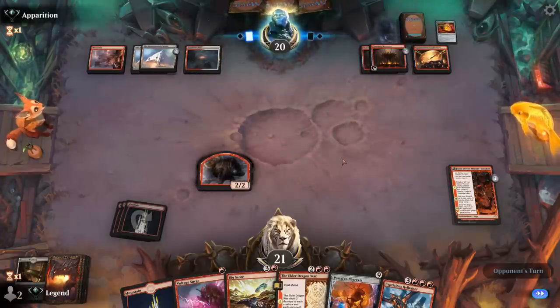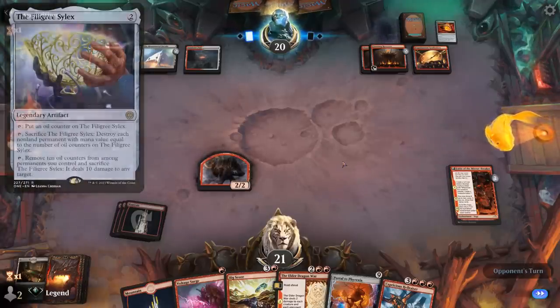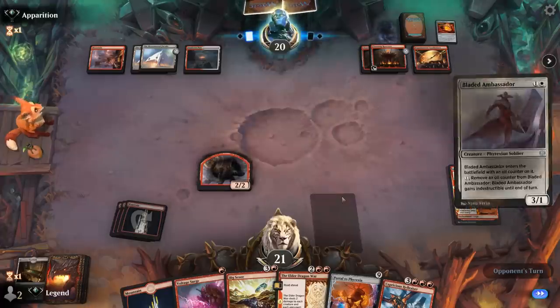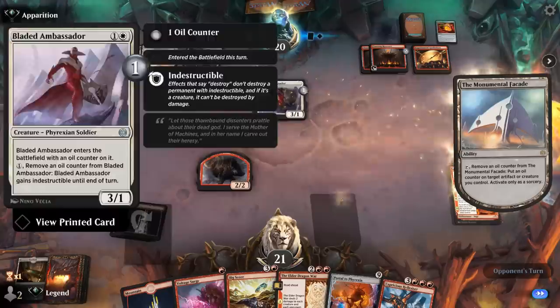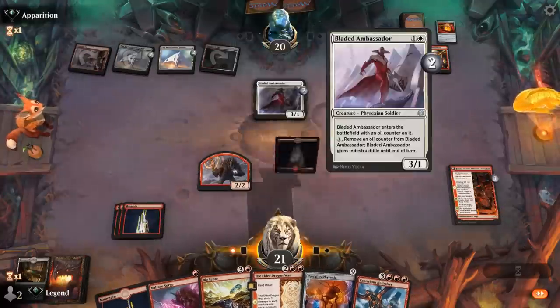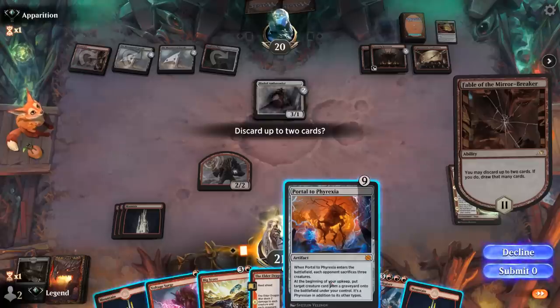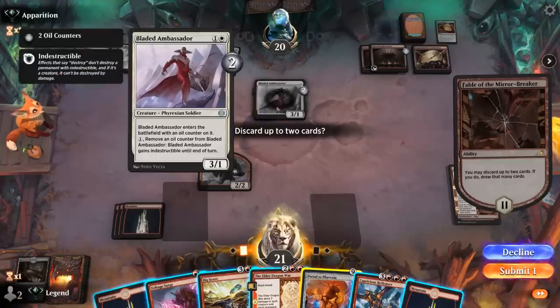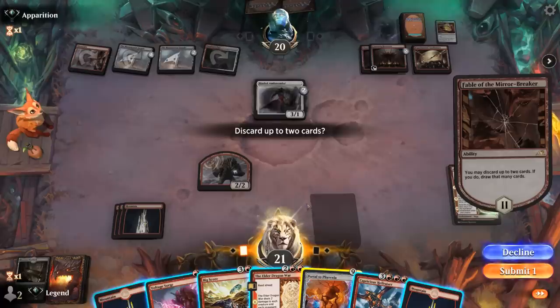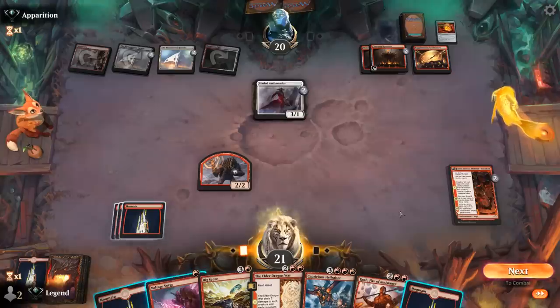It's possible our opponent wants to one-hit KO us with the Silex — if you remove ten oil counters from permanents it can deal ten damage, so that may be part of their game plan. For now an Ambassador, which can easily become indestructible — good combo with Reservoir and Facade. We now have Salvo which can remove indestructible, and of course Portal would also be an answer. Portal can go in the discard, along with a land. Koth is not bad either.